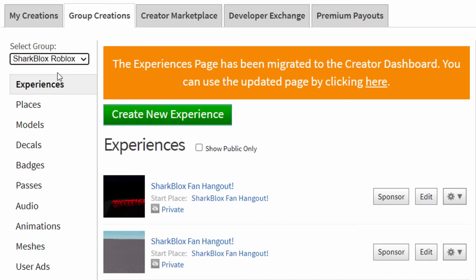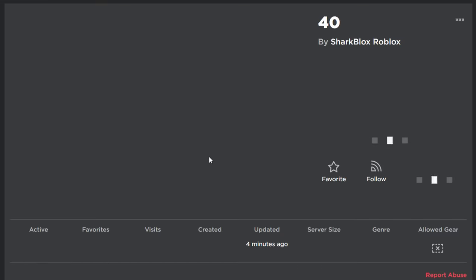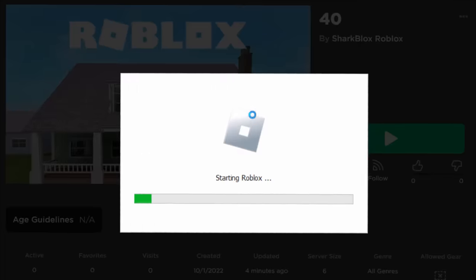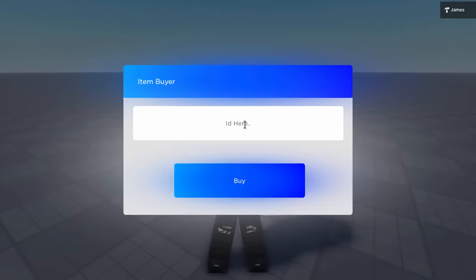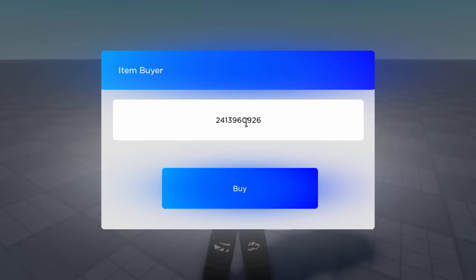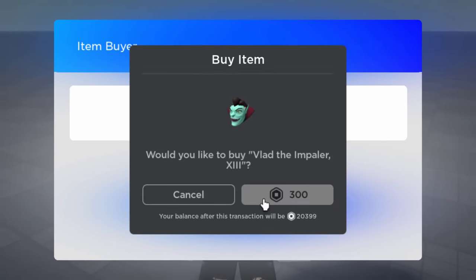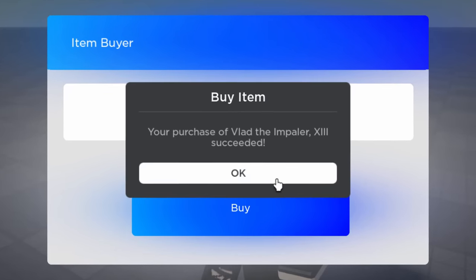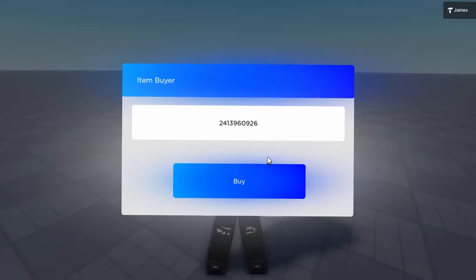We need to change it to Sharkblox Roblox. Now we should be able to click on the start place and it should actually bring us to the game. So once we play this, we can basically see if it works. Let's go and join a server. On the game, it's going to pop up just like this. You want to click on the box, do Control+V to enter the accessory ID, then click on Buy. It's going to say would you like to buy it for 300 Robux — let's go and buy it. We now own the item.